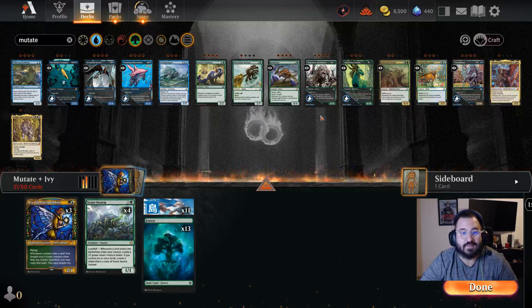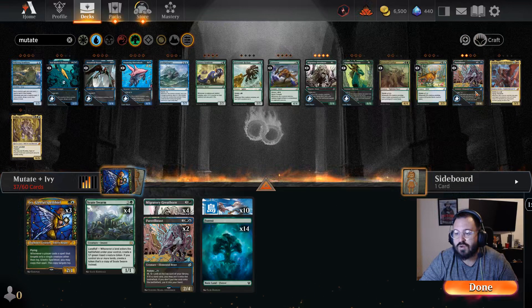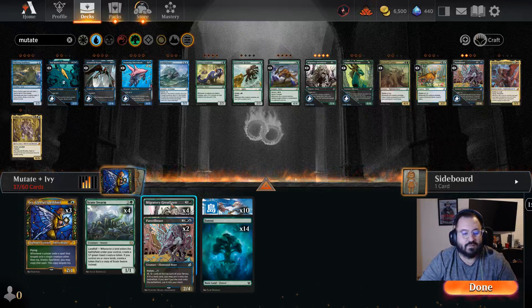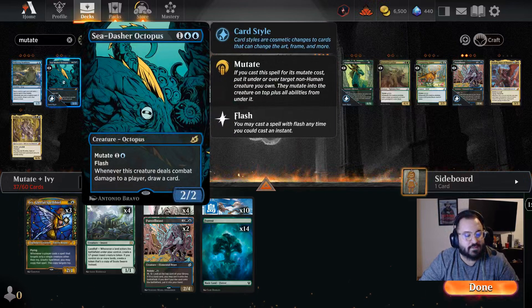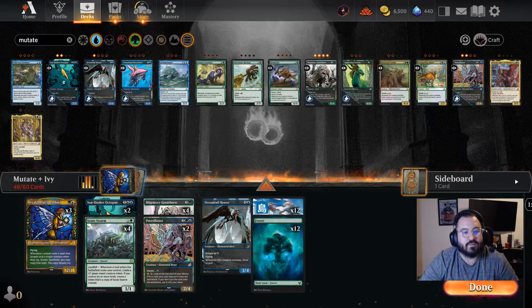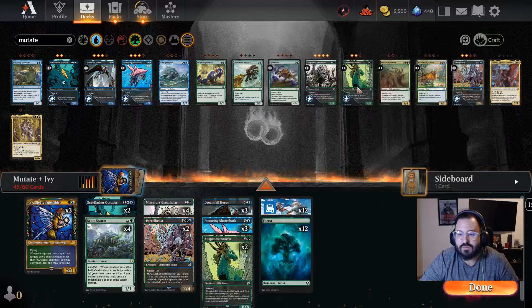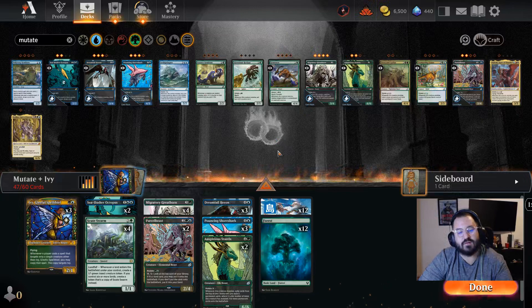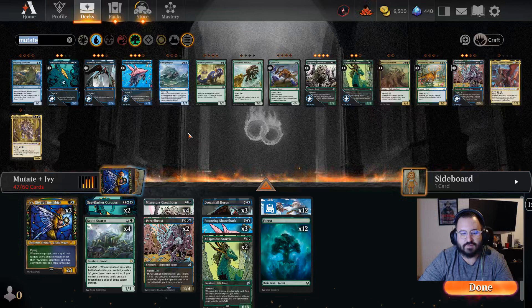From there we're going to move on to the mutate cards. We're going to take advantage of cards that bring lands onto the field, so we'll have four copies of Migratory Greathorn and two copies of Parcel Beast. Then a few other staples for mutate and Simic: two copies of Sea-Dash Octopus, three copies of the Heron, three copies of the Shark, and two copies of Starrix.